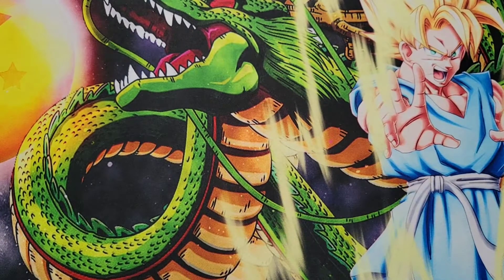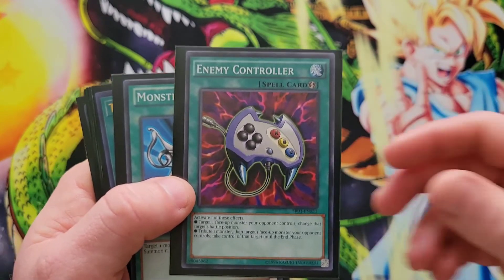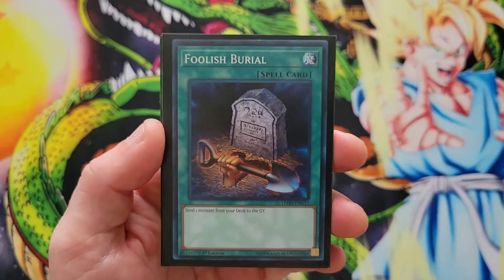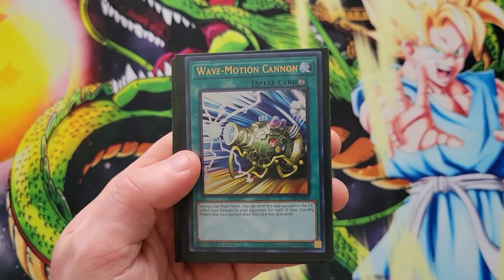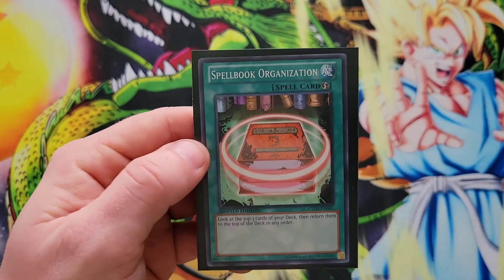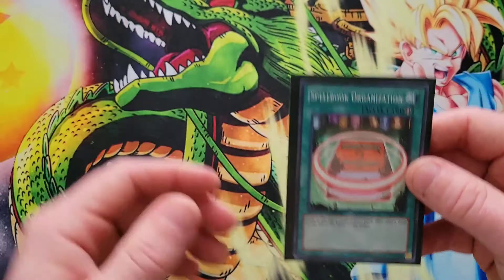For the one-ofs in spells: a single Swords of Revealing Light to help start building your board, one Enemy Controller in case you need to soak off a monster or stop an attack, one Monster Reborn, one Terraforming to search Flawless Protection, one Foolish Burial for planning ahead and enabling the banishing effects of the Ten-Ye spirits, one Called by the Grave to deal with hand trap shenanigans, one Wave Motion Cannon (useful if you get it alongside Swords of Revealing Light for extra damage), and one Spellbook Organization — look at the top three cards of your deck and return them in any order; it's a quick play spell.